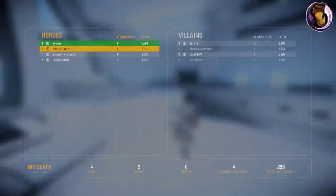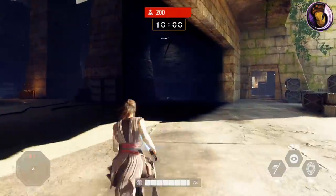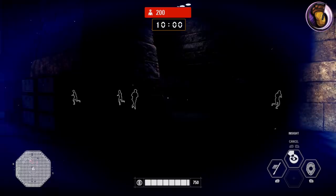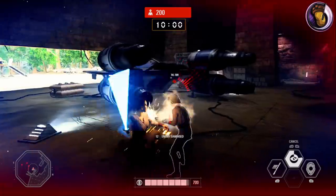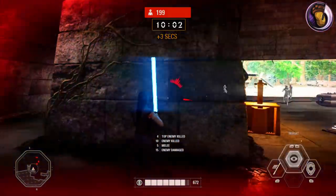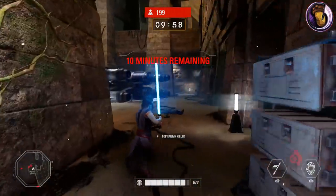So remember when using Dash Strike that the other abilities are your backup. Her middle ability is Insight — Rey uses the Force to see her opponents in a nearby radius, and it even goes through walls. This ability is pretty much the Scan Pulse of the first game, and it is extremely useful.